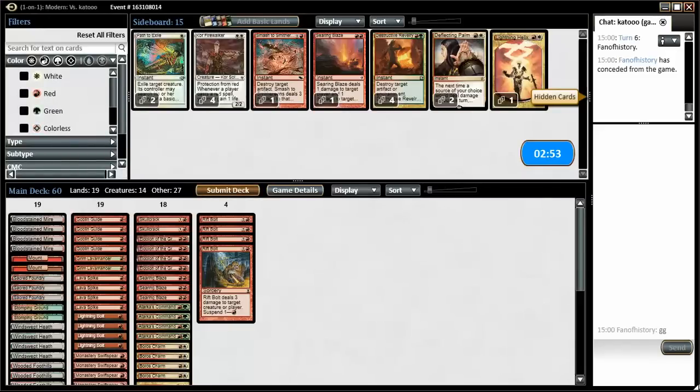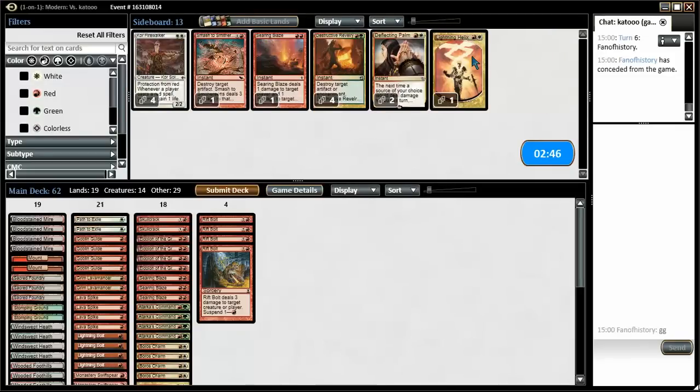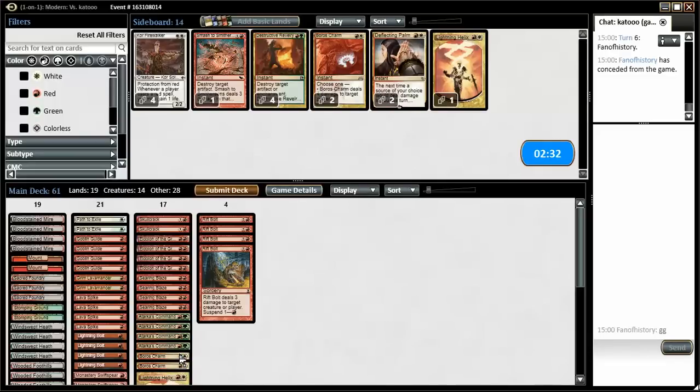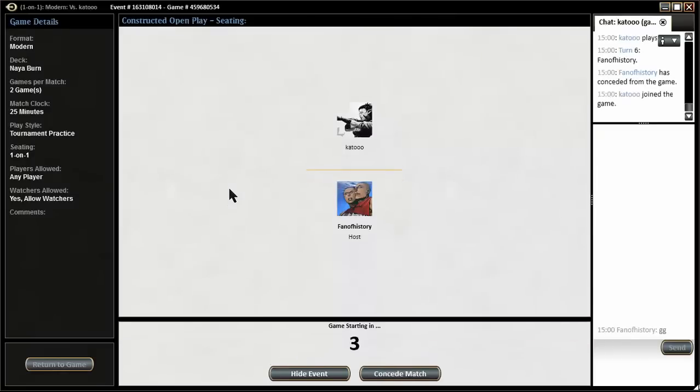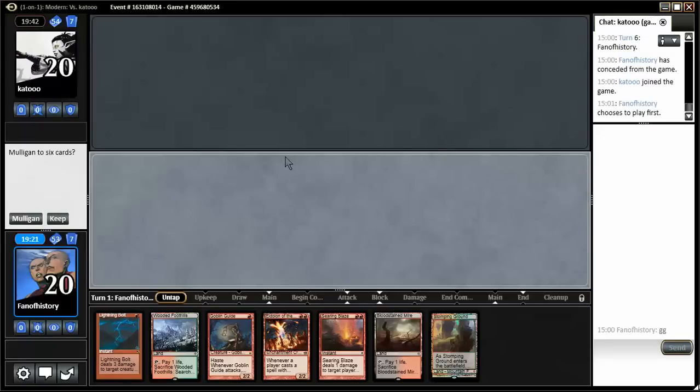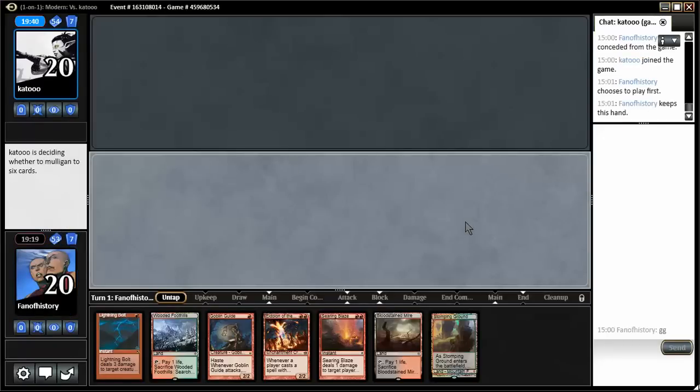And then I start thinking about what I want here. Definitely want the paths, the Searing Blaze — take out some non-interactive stuff such as Boros Charm. That's going to be my sideboarding actually. I feel Lava Spike is more useful than Boros Charm, but I am very new to the deck. Please advise me how you would have sideboarded. A 3-lander — I can keep 3-landers with an Eidolon. This should be good.